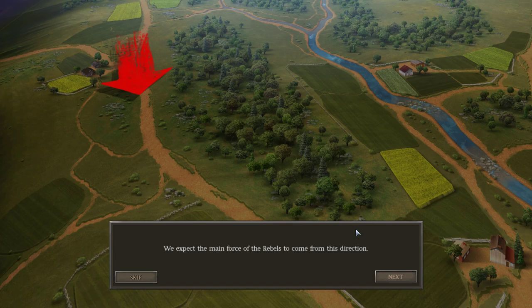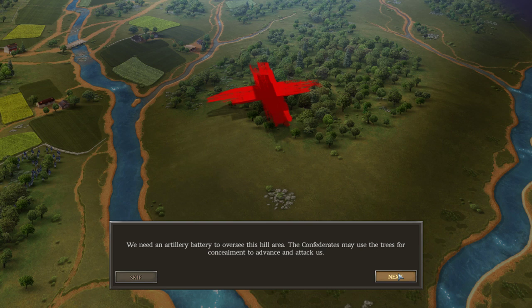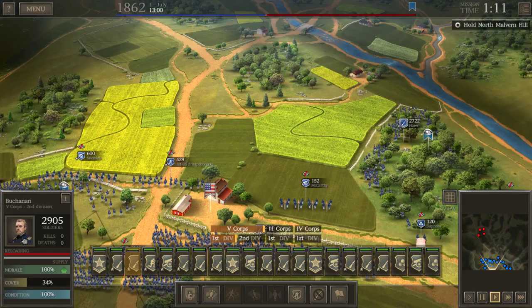The main rebel force is expected to come from the north. That hilltop can be used to bombard our line, so prepare for counter-fire. We need an overwatch artillery battery to oversee the hill area — the Confederates may use the trees for concealment to advance. It's recommended we stay on our ground and not attempt to move away from Malvern Hill. We hold a superior defensive position, so we should wait for them to attack.